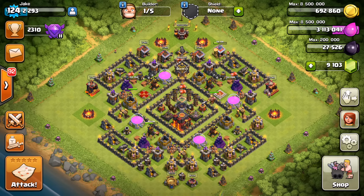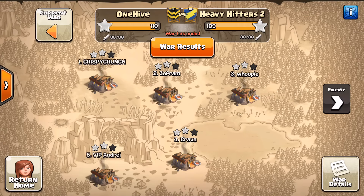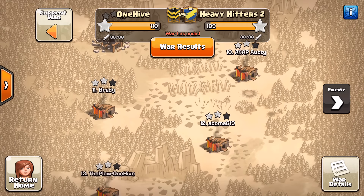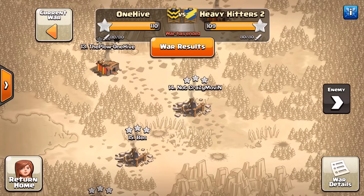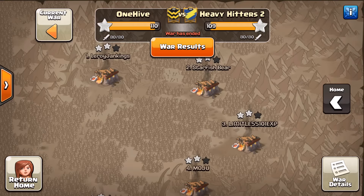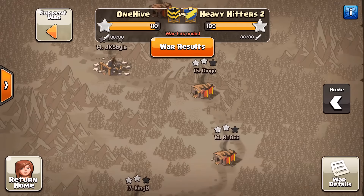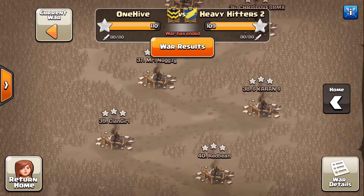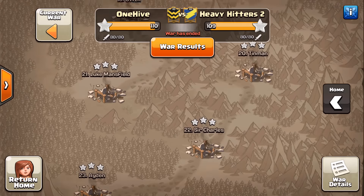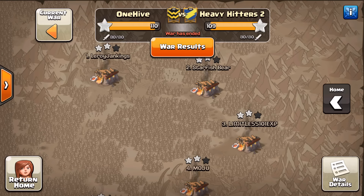What is up guys, Jake from OneHive here with the next war recap video. This one was a crazy one — Heavy Hitters 2. I don't know how we got matched up with these guys. We had like 5-11s, and they had like 7-11s all the way down to 20-something, with 10s and 9.5s. It was just a weird matchup — they had some lower-level bases defense-wise, I guess that made the numbers work. It's been a while since we've had one this lopsided.